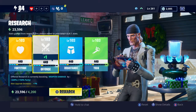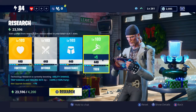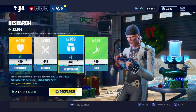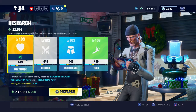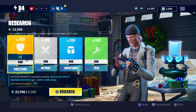Another option is Research, which is quite an important part of the game. This is where you increase your Fortitude, Offense, Resistance, and Tech. These stats increase your health and health regeneration, your weapon damage, your shield and shield regeneration, your ability, and your trap and healing rate. You always want to upgrade these whenever you've got research points available - you gain research points just by playing and going through missions.